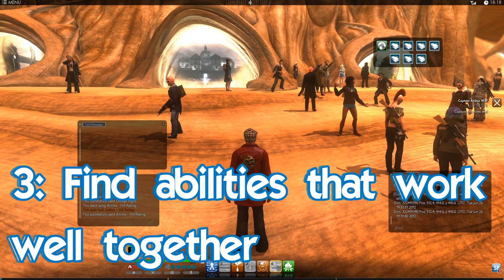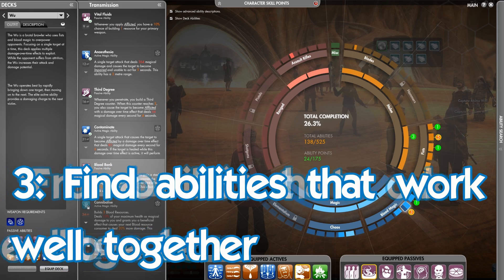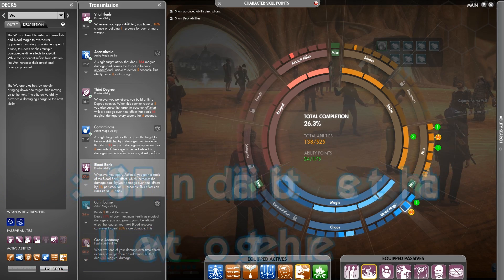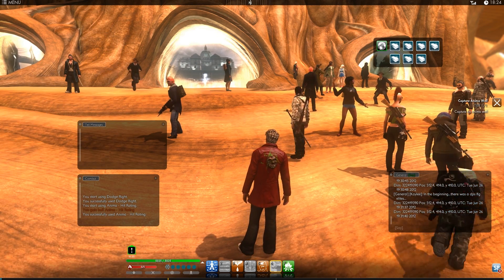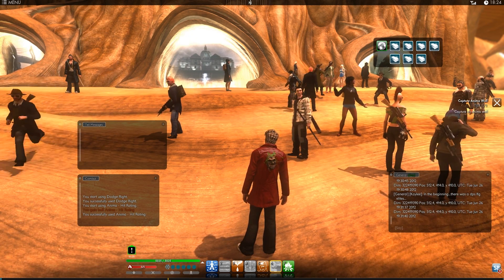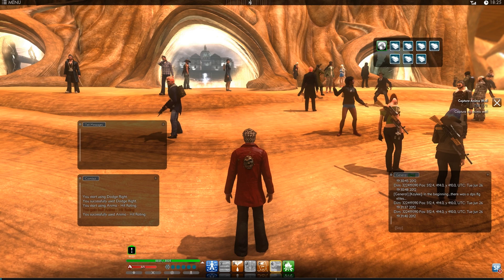The third tip is to look for abilities that work well together. You open up your ability wheel by pressing the N key — you'll probably do this a lot during the game. The great thing about The Secret World is that there are no classes or levels; you just choose the abilities that you want to learn. It's tempting to think that abilities with the highest numbers must be the best, but the trick is to find abilities that work well together. For example, you might find an ability that hinders an opponent — slows them down or snares them — and a second ability that does extra damage to a hindered opponent. The obvious thing to do is use them both together.